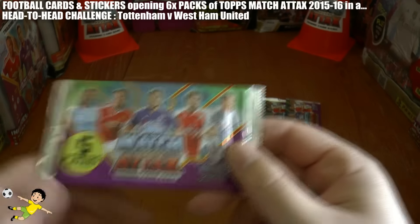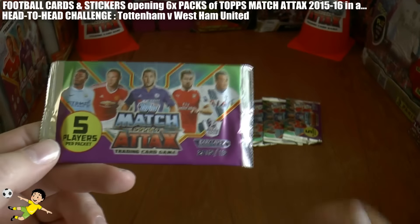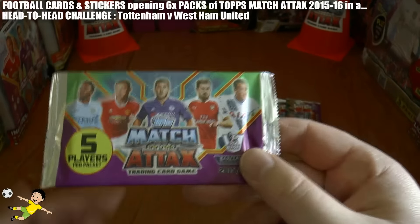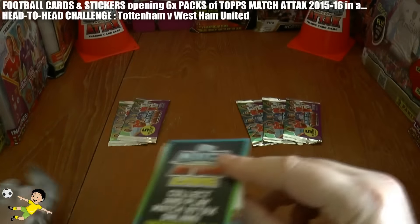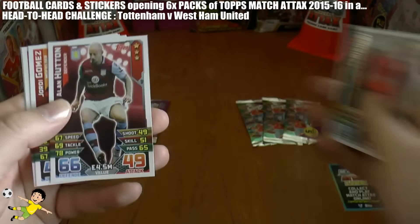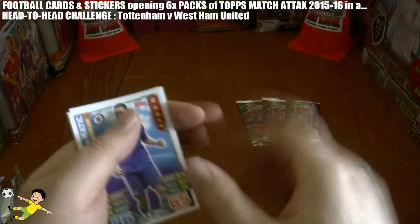We've got a fantastic London derby for you today — it's Tottenham Hotspur against West Ham United. Any players from either Spurs or West Ham pulled from these packs will score a goal for their imaginary club. Let's get this game straight underway. You know the scenario guys, and you know how many times I miss these players, so be sure to check the packs for us as well.